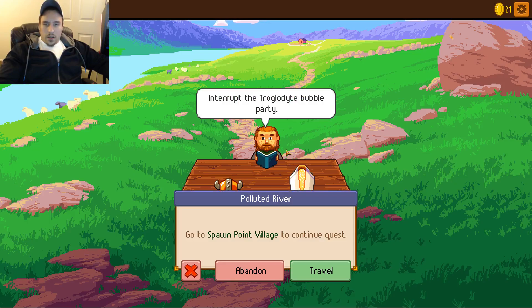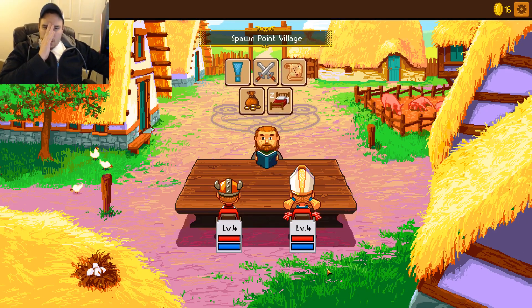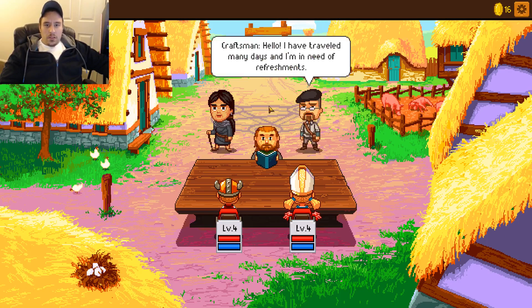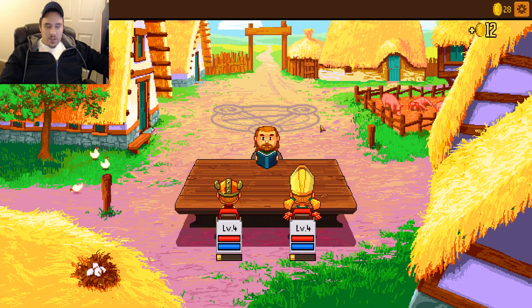Alright so let's talk to this guy. We should go back - we spent 5 gold to travel again. What do we need to roll? Get a safe travel - only a 5. Thank you so much, the water is much clearer already. I've traveled many days, I'm in need of refreshments. Here you are, fresh and pristine river water for our special guest. We got 12 gold - we usually profited 2 gold because we had to spend 10 to travel, so that's kinda lame.